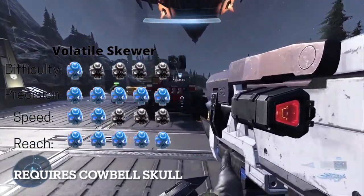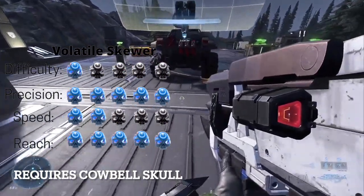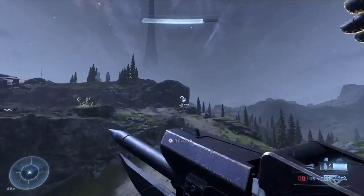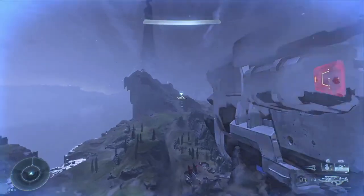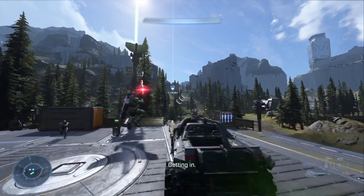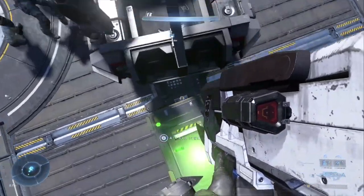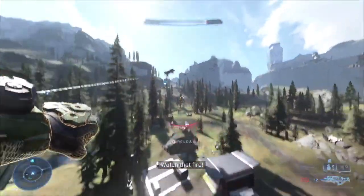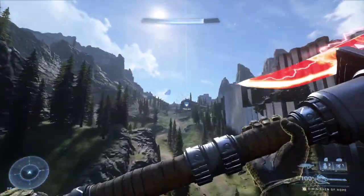This is the Volatile Skewer tech. It uses the Blaster of Volatile Skewer to propel vehicles far. You can then grapple onto said vehicle and go extremely far in one direction. Go behind the vehicle of your choice, shoot a Volatile Skewer next to or even below it at the angle you want, and then grapple onto it as soon as it explodes. Let go of the grapple at the peak of trajectory to fly all the way to your destination.